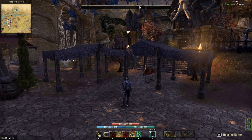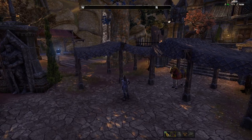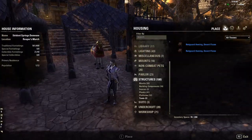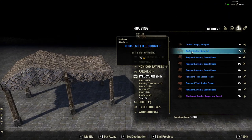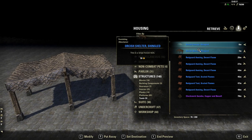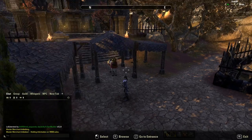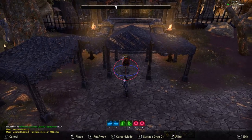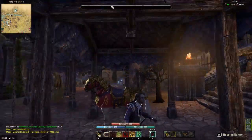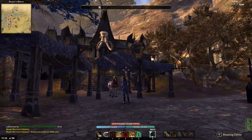If you want to do something simple and save your housing slots, you can just use these — they're the Orcish Canopy Shingled or the Orcish Shelter Shingled. Both of these are craftable, but if you can't craft them or don't have the recipe learned yourself, you can just buy these from other players in guild stores. Just place one down, put your horse or other mount under there, and you've got yourself a shelter.